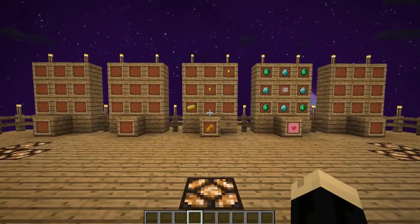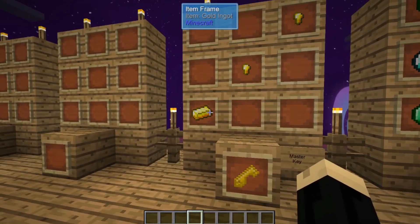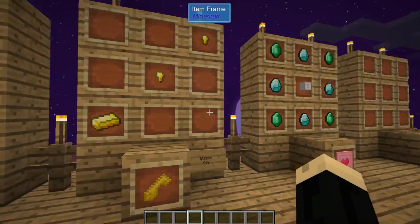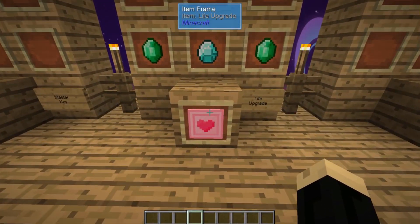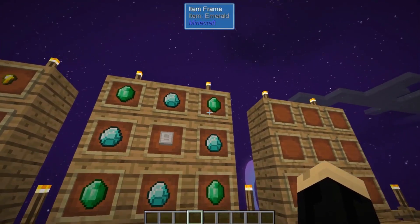So two things we're going to need here. We're going to need a master key — that's going to be a gold ingot, gold nugget, another gold nugget — and we're going to need a life upgrade: four diamond and four emerald.